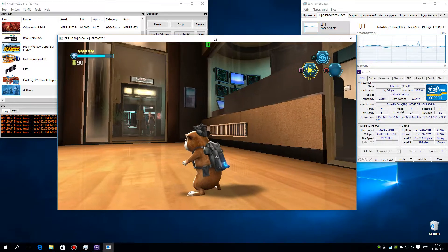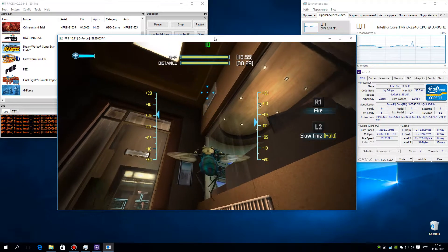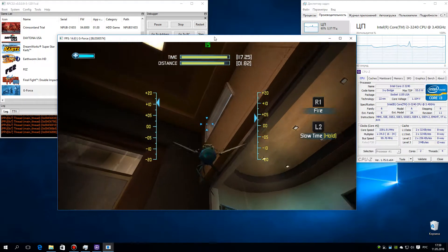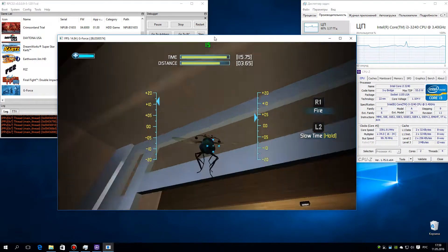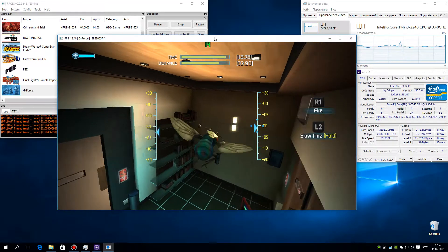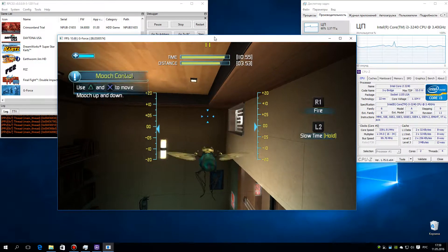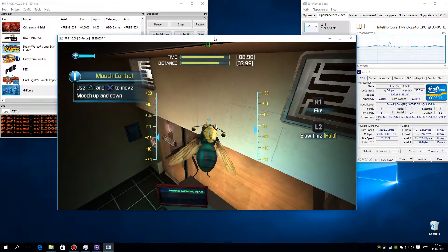Target in sight — and he's wearing some mighty sharp threads. The security checkpoint looks all locked down. Use Mooch for recon; he may be able to find a way through. Use the ascend and descend buttons to move Mooch up and down.